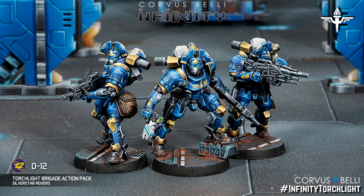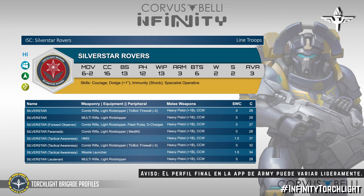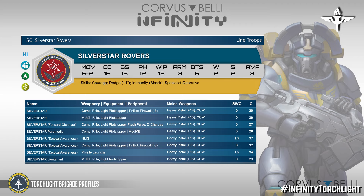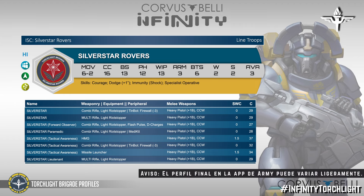Let's start with the Silverstar Rovers, which are heavy infantry and a group of line of the Torchlight Brigade. They are at the top tier level. They are heavy infantry with two wounds and Armor 3. They move 15-5. They have three types of loadouts with a tactical sense, one of them with a heavy machine gun. They are very heavy.